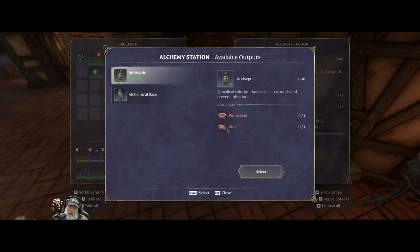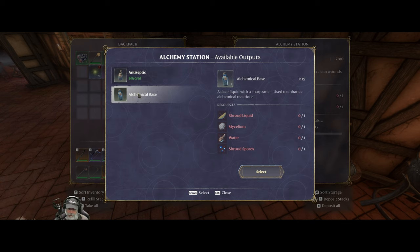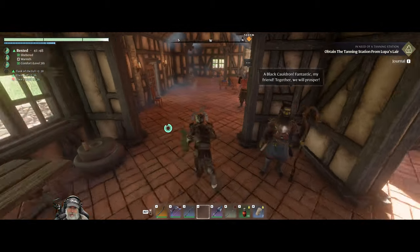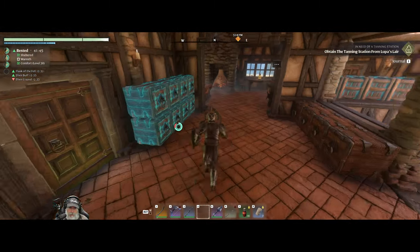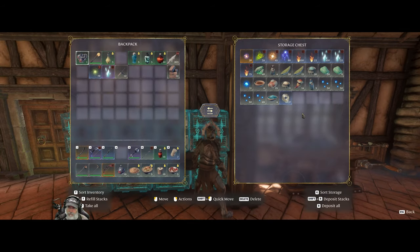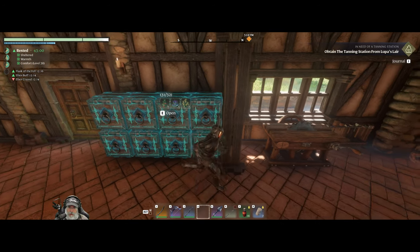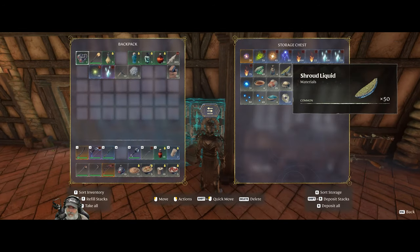So we're going to need aloe for that. I don't think we're going to find that until we get to the Kindle Wastes. But alchemical base, we have all of those ingredients. I was thinking it would pull from our chest, but we have to actually put things directly in there. Where do I have mycelium? Oh wow, I only have three? I thought I had more than that. We must have used it for something else.